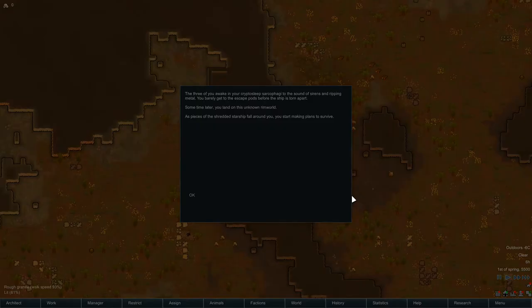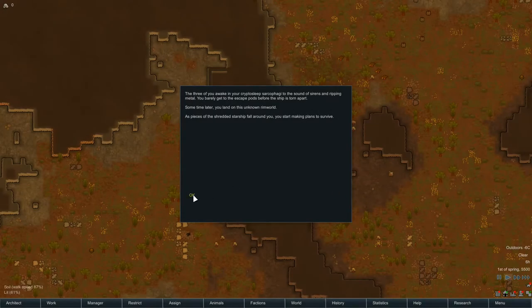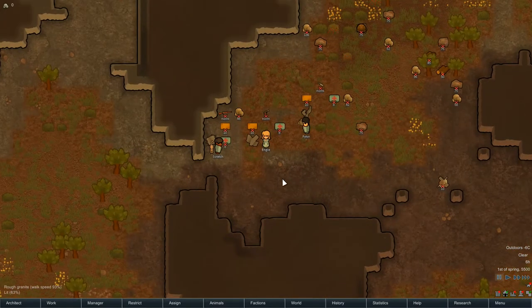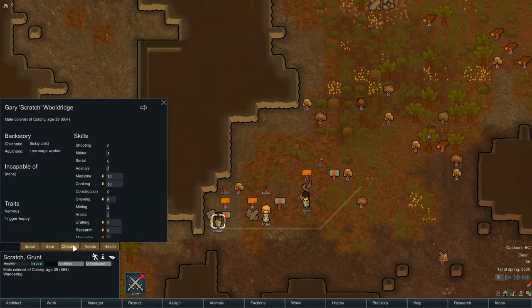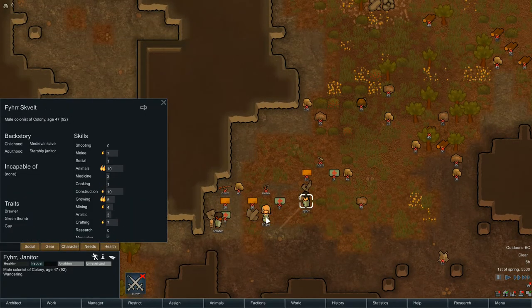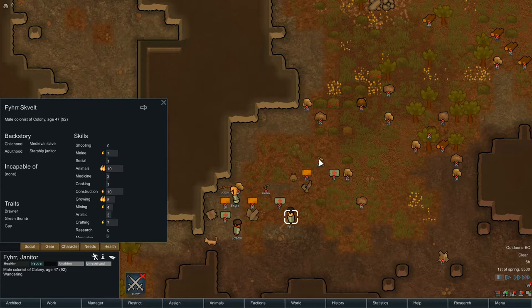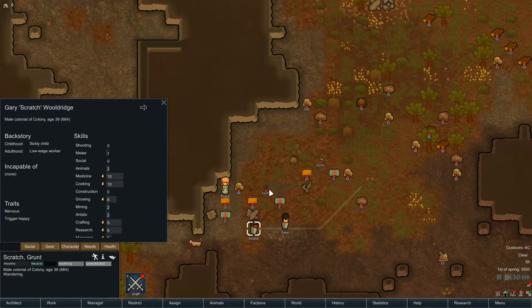Let's see what the world's like. Hopefully it's going to be a good one. Okay, here we go — here we land. First things first: weapons. You're the only one that's good with a gun, you can have that. Now who's my brawler? You can have the knife and you can have the pistol.